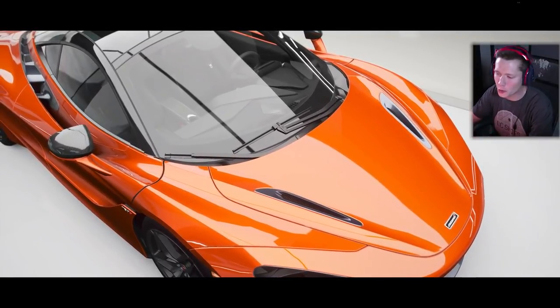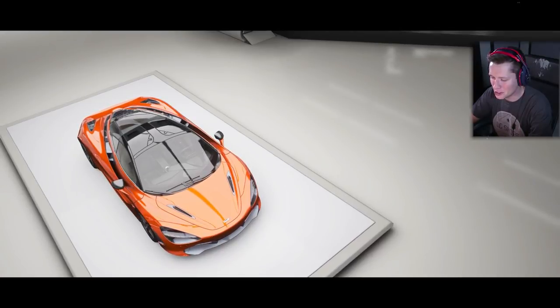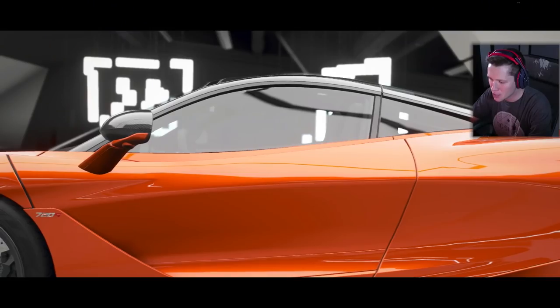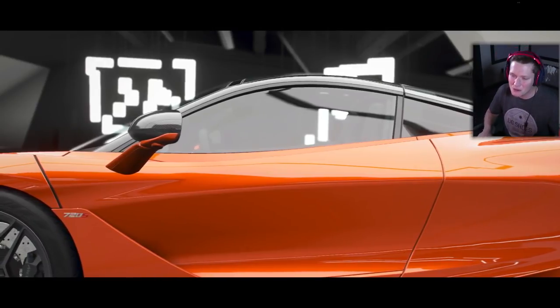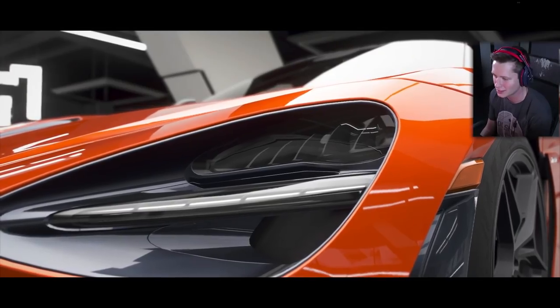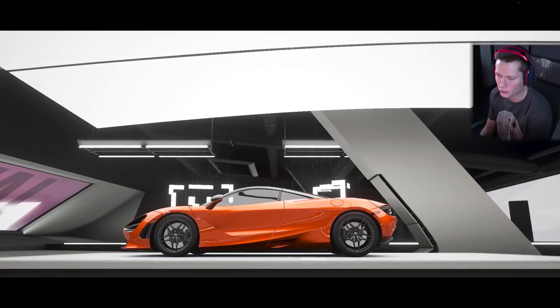What's up guys, welcome back to Forza Horizon 4. Take a moment to admire the beauty right here — this is just a gorgeous machine. This is a brand new McLaren 720s, so beautiful, with the stock traditional orange and carbon fiber accents all over the place. This thing is just so sexy.